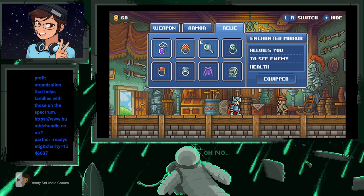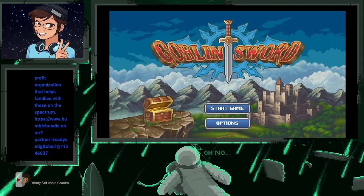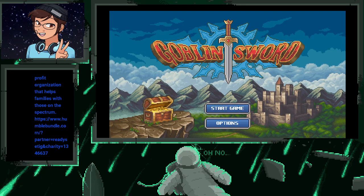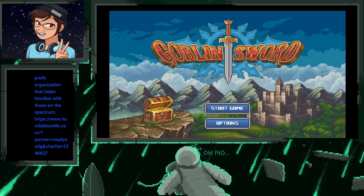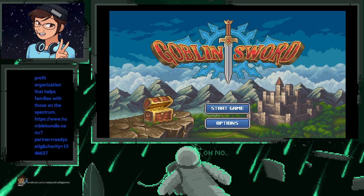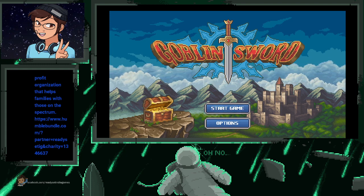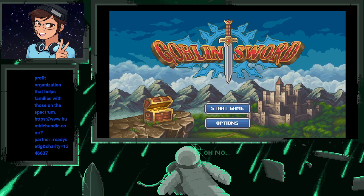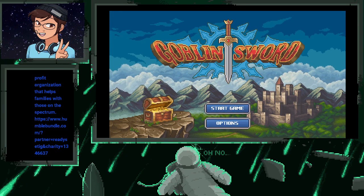The relics increase drop rate for hearts, allow you to see your enemy's health, and boost attack power but reduce defense. You can only have one equipment at a time. But that is Goblin Sword — available on the Nintendo Switch, going for $4.99 USD, but currently on sale. As of June the 8th it was on sale. So if you like what you saw, go ahead and pick this one up.